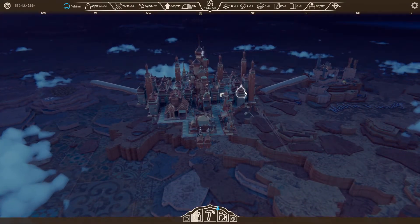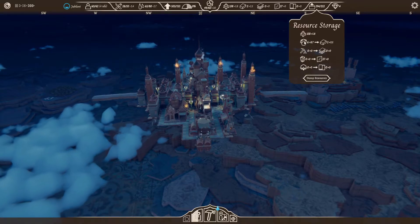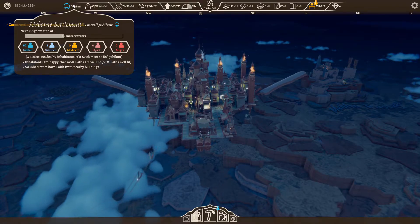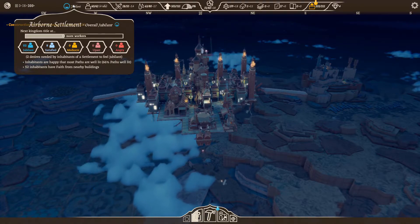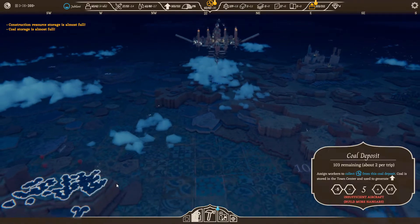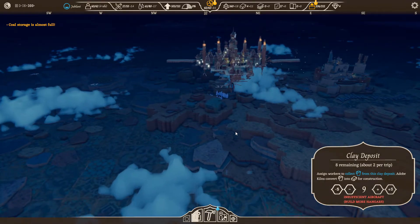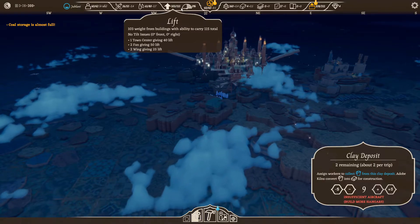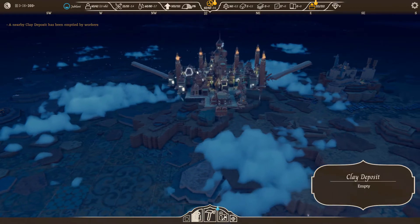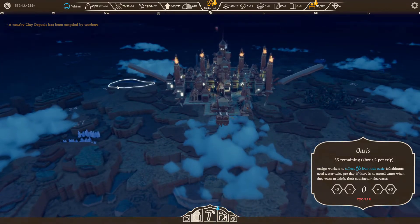We'll just sit here for a second and grab a load of adobe. Lights coming on — people are jubilant, very nice. The majority of people are happy! Coal is done — let's take everyone off that and get everyone on getting some clay. Storage is getting full but not too bad. Nearby clay deposit has been done — head back to the city now. Water again — this research is nearly done.